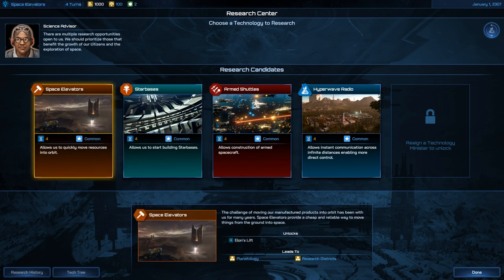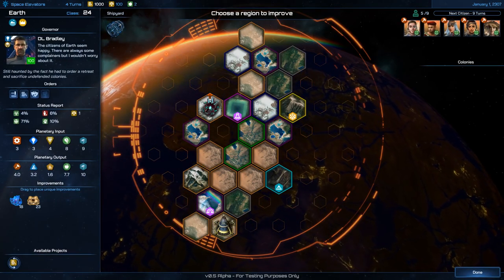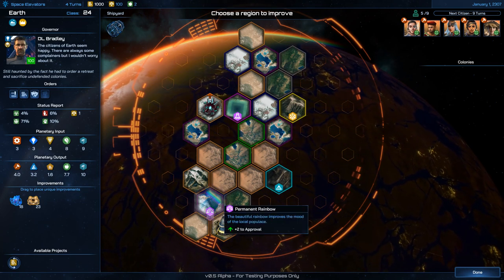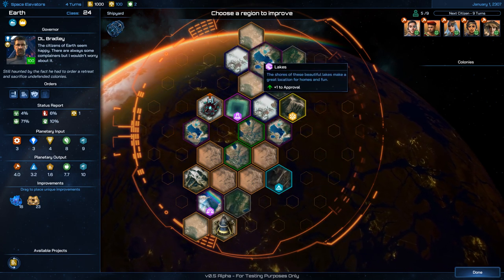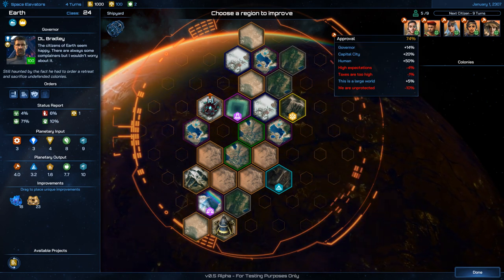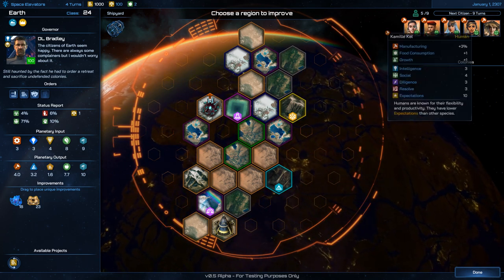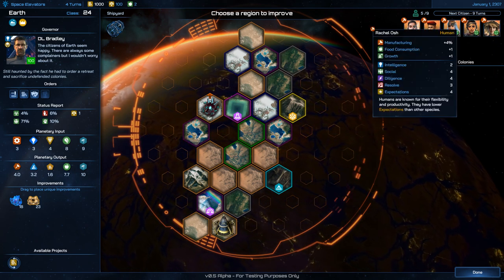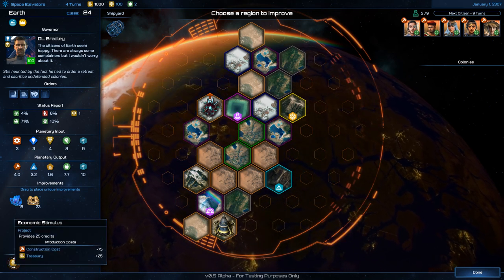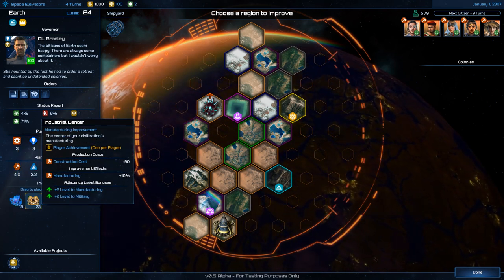Looking at my planet — I have a couple of structures. There's the Capital City, and these are my citizens. Each one adds some buff to the planet and they all have names, which is weird. I want to build the Industrial Sector.